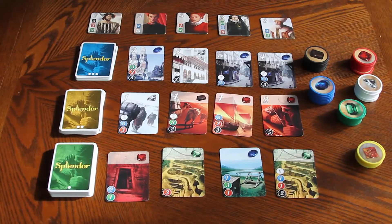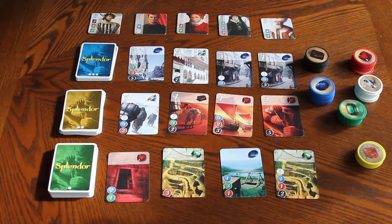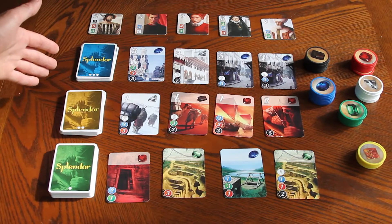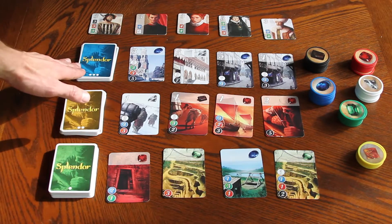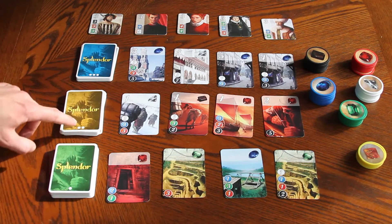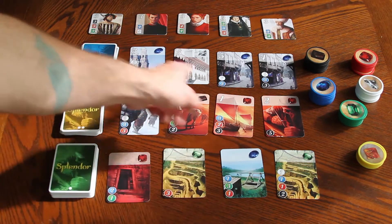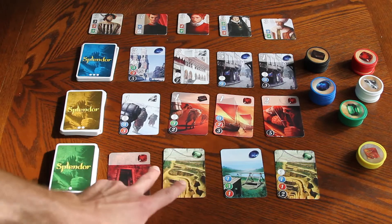Here we have a game of Splendor set up. You're always going to have your three piles of cards — level one, two, and three. They're different colors and they have one, two, and three dots on them. You're always going to put four cards out, forming a supply right here.